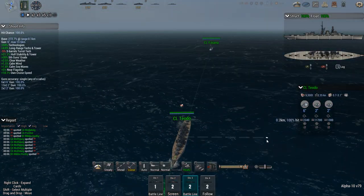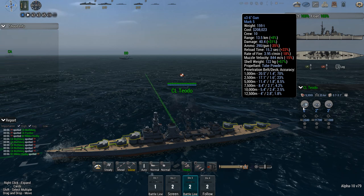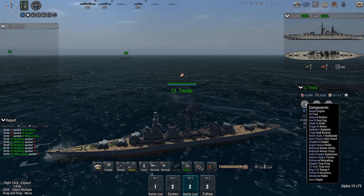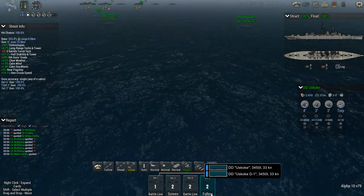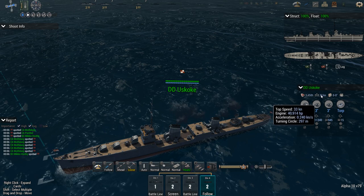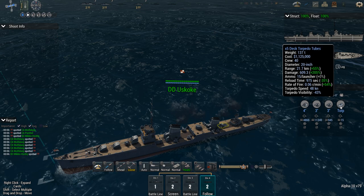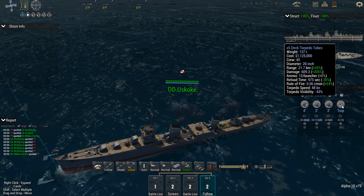Light cruisers: Teodo and Fasana. Minimum bulkheads — living on the edge. Nice amount of six-inch guns, two-inch guns, and more two-inch. Sonar 3, good turning circle, very nice weapon platforms against the destroyers. And finally my destroyers: the Uskoke and Uskoke D1 — creative. Four-inch guns, maximum bulkheads, decent speed for a DD, a little on the low end at 33 knots. A fair amount of three-inch guns and torpedoes which can hit at 21.7 — not terribly damaging at 20 inch, but pretty stealthy, minus 43% visibility.